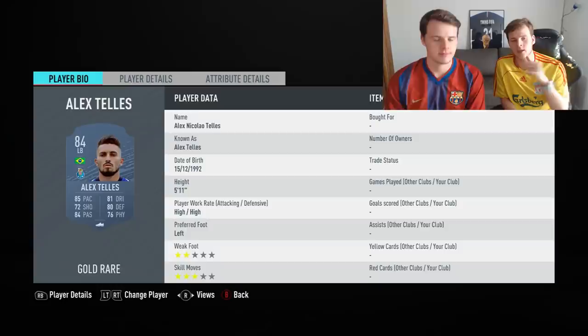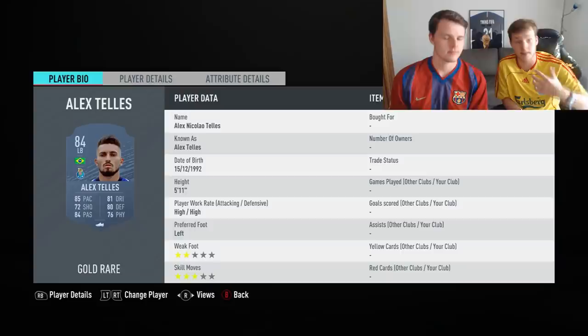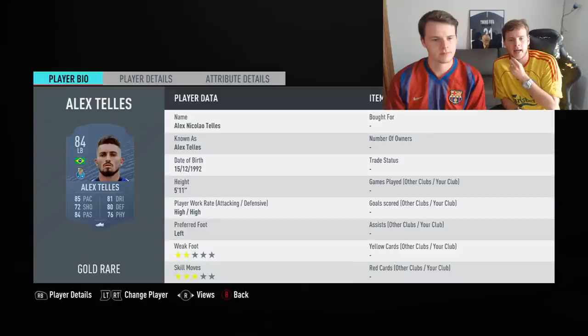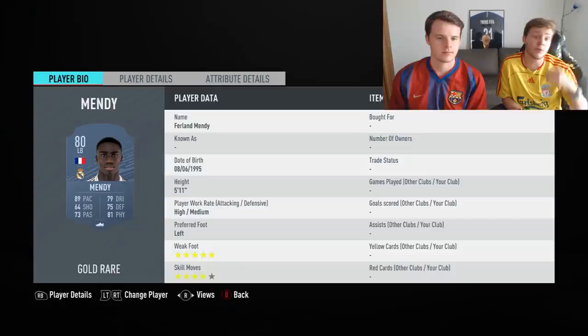For the medium budget left back, we think you can't go wrong with Alex Telles — on Xbox he costs around 11,000–12,000 coins. His price might rise in the next couple of days because he's a player with a lot of demand, so make sure you look into that. For the medium budget, you cannot go wrong with him.